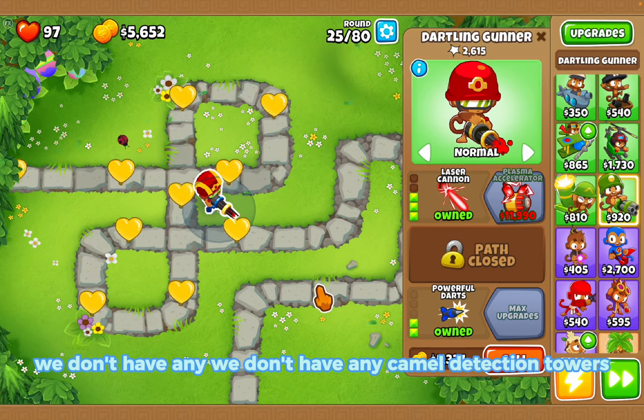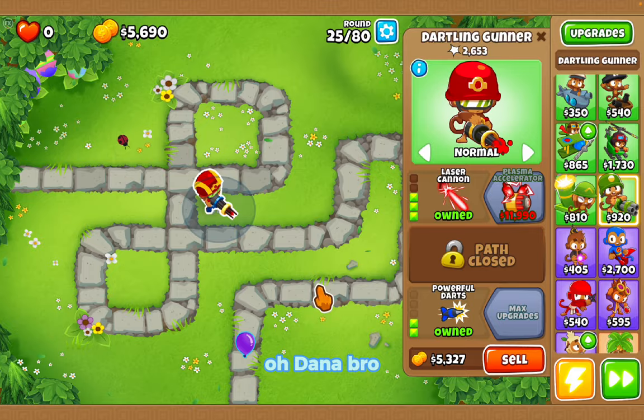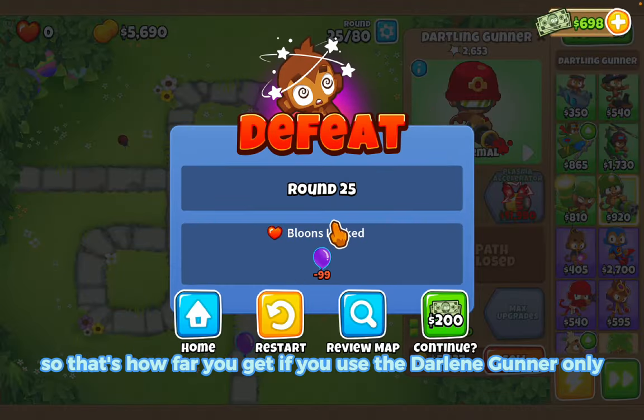We leaked because we don't have any camo detection towers placed down. Here come those purple ones — oh no. We died on round 25, so that's how far you get using the Dartling Gunner only challenge.